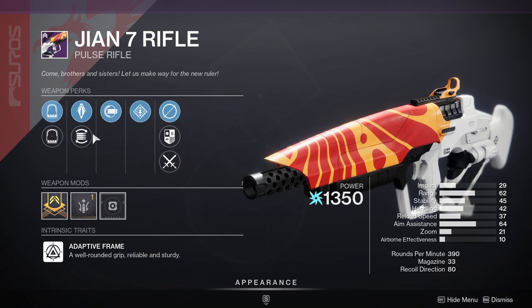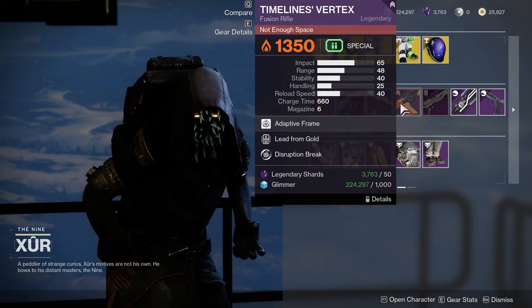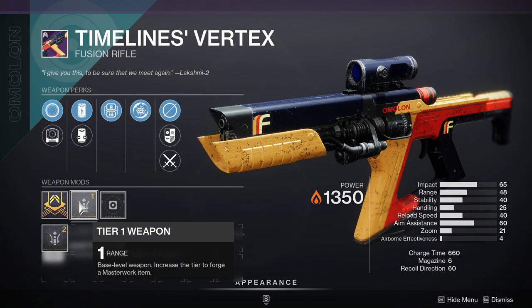Rangefinder — I don't know if I'll pick this up or not. Auto Loading Holster and Wellspring — I'm not even gonna look at that. Lead from Gold and Destruction Break — this could be a good PvE fusion rifle.